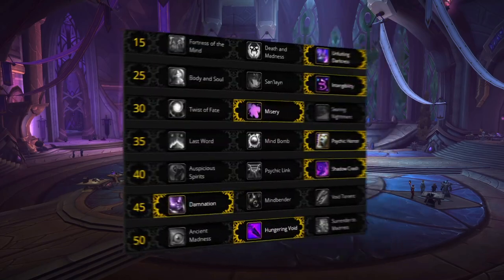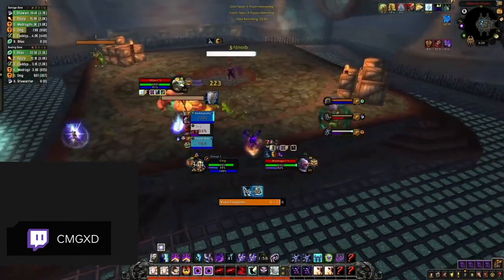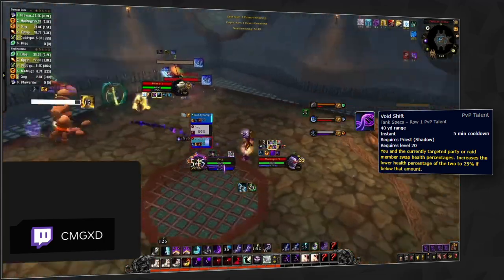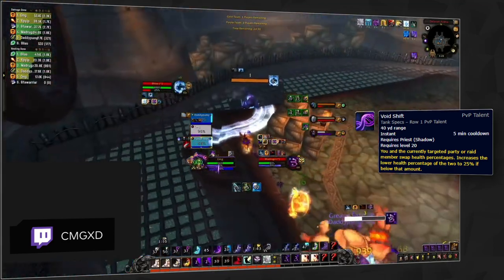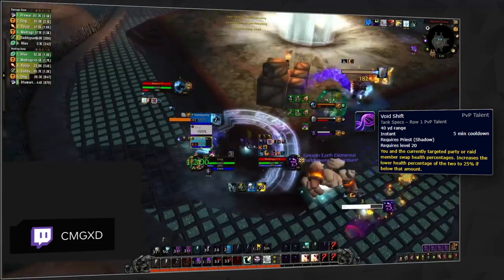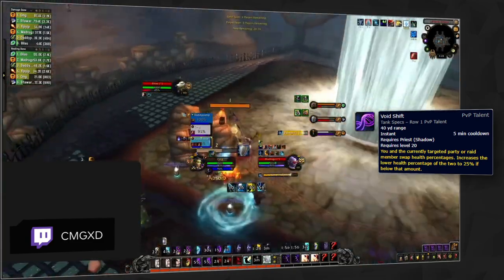That leaves our default talent setup looking like this. The biggest changes for 9.1 come with the addition of three new PvP talents alongside the removal of Lasting Plague. Void Shift was a PvP talent you pretty much never wanted to be without in 9.0. The ability to save yourself or a teammate is undeniably strong, but with how 9.1 is shaping up and the added damage talents now available, Void Shift is falling slightly out of the meta. With how fast-paced games are, opting for more aggressive talents is shaping up to be a better option — though Void Shift does remain one of our strongest defensive talents.